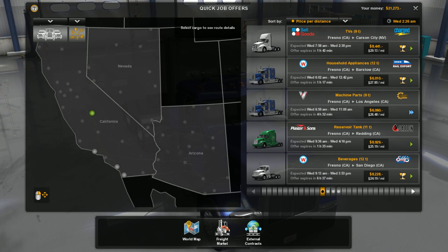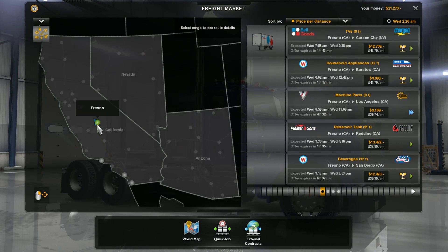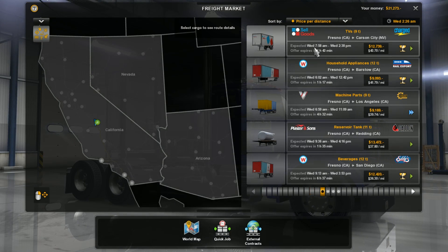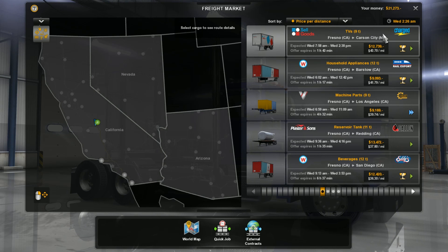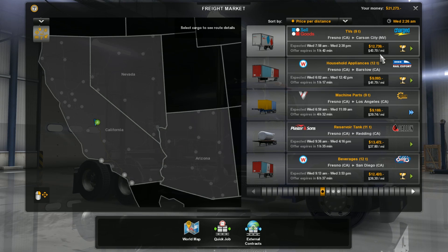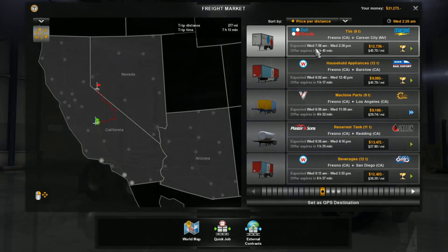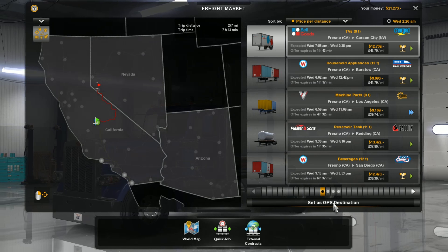I don't need quick jobs, I need freight market in Fresno. Excellent, that's what I needed. We're looking at twelve thousand dollars — sell goods to Charge, not bad, 43.70 cents a mile. Looks like a winner to me. Only nine tons of televisions. So there it is, and we'll see you guys in the truck.